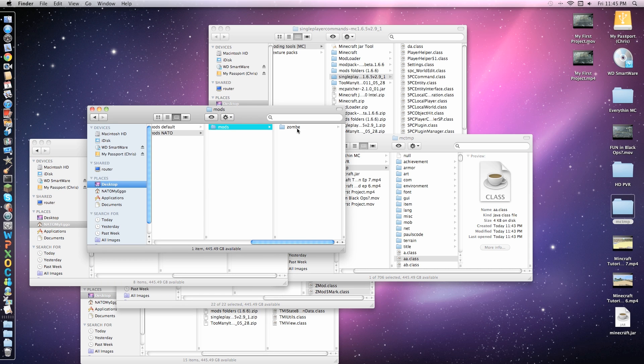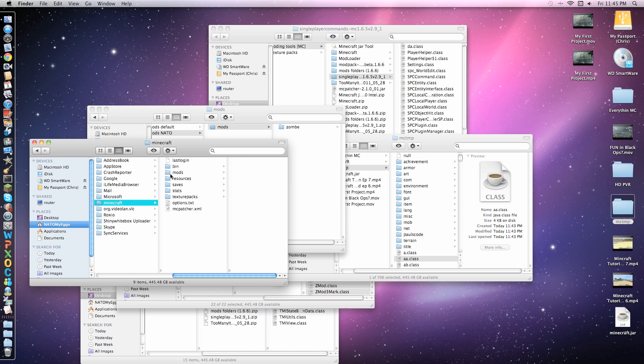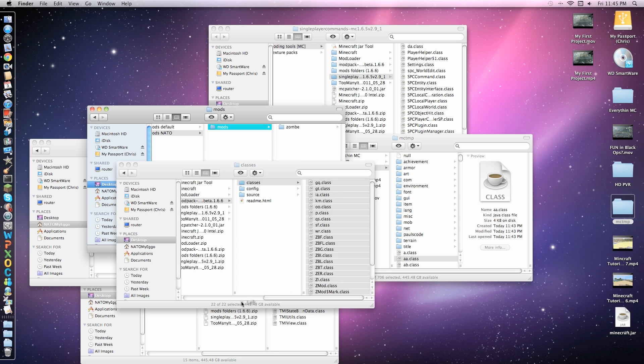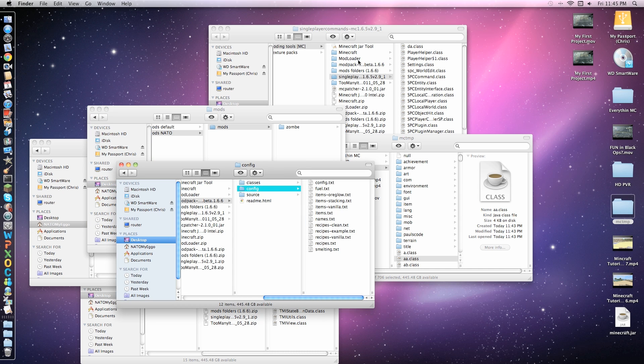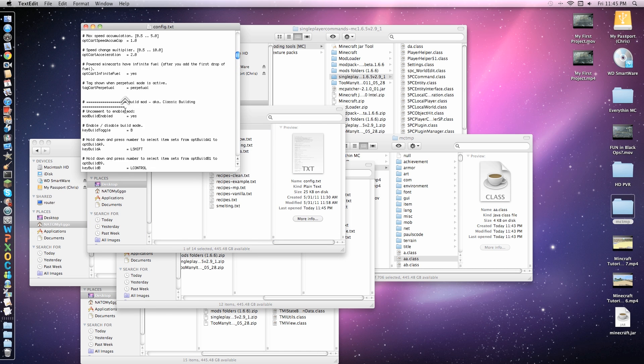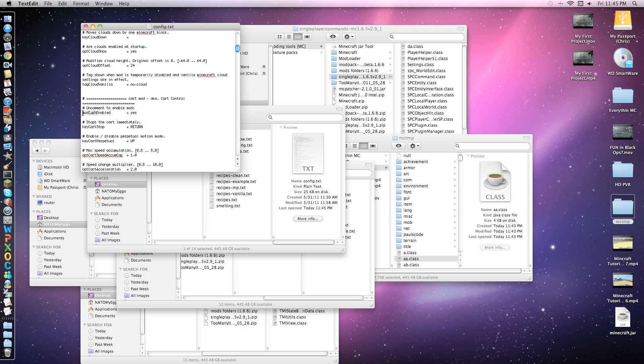Inside that Mods folder, you need to put the Zombie file — Z-O-M-B-E. Then from your Mod Pack, go to Config, highlight everything in there, and paste it in there. To enable a mod, it will say 'Uncomment' and it will have a number sign in front of it — just delete the number sign. Make sure you know what enables the mod.